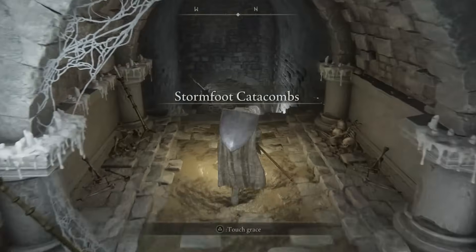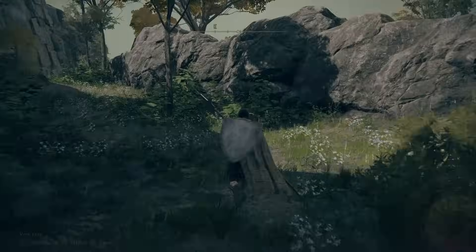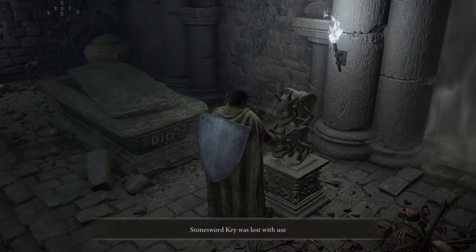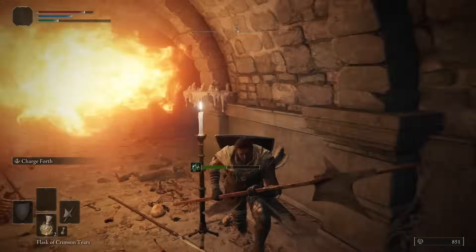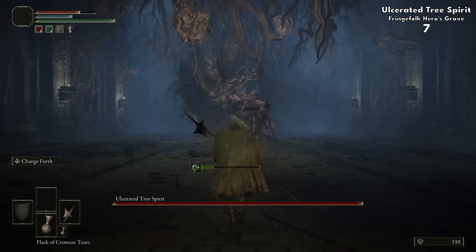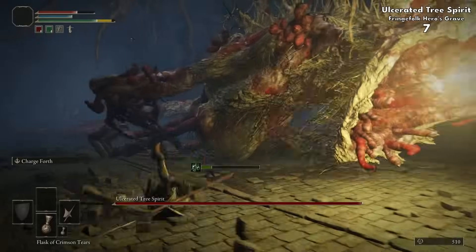We then enter our first catacombs and also our first Erdtree Burial Watchdog. I did realize I had missed one at the start, so a bit of fast travelling back. Using our Stonesword Key, we enter the Fringefolk Hero's Grave, where I may have forgotten the route down, leading to quite a few deaths. With a lot of trial and error, I managed to get through to the Ulcerated Tree Spirit, who was my third boss after Tree Sentinel in my first playthrough.